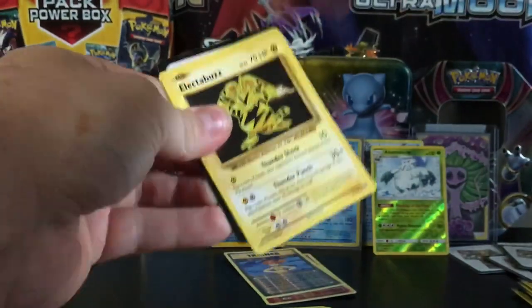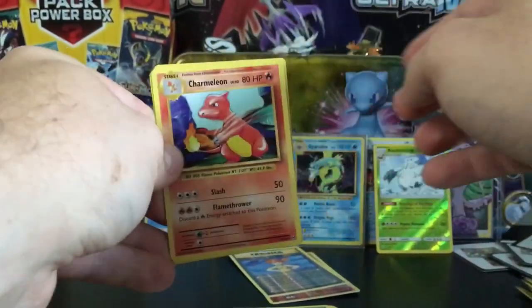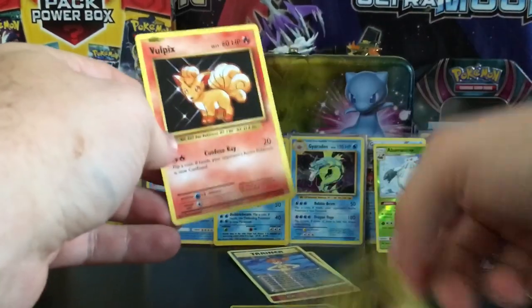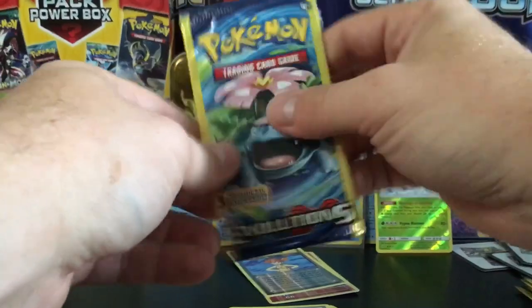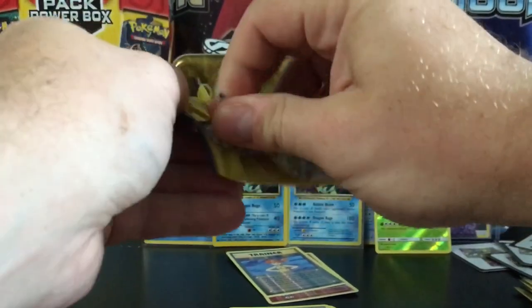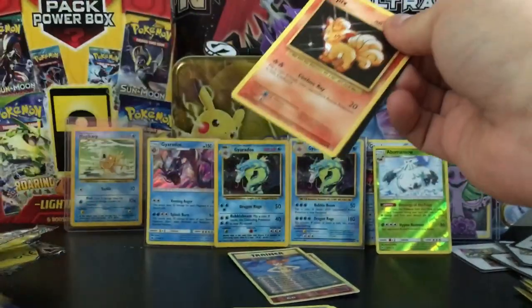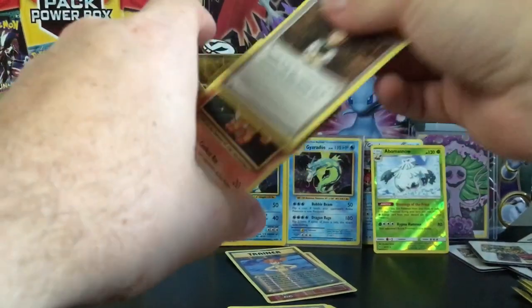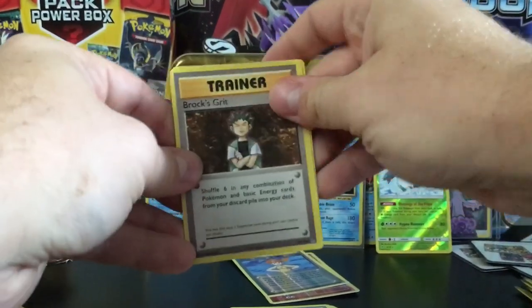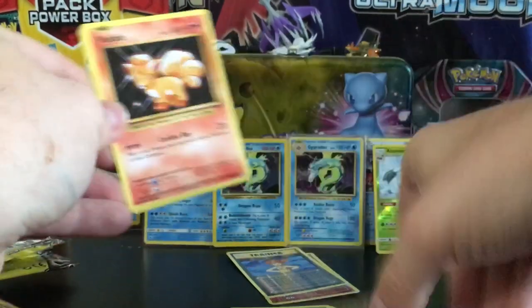I didn't mix up any of these when I grabbed them from the Family Dollar. We have a Charmeleon, an Electabuzz, and a Voltorb — we keep getting all these Charizard artworks, Charizard Spirit Links, Charmeleon Spirit Links. I'm flustered, I'm just so excited! Oh, Brock's Grit — can we get the full art? I would love a Misty's Determination or a Brock's Grit full art.